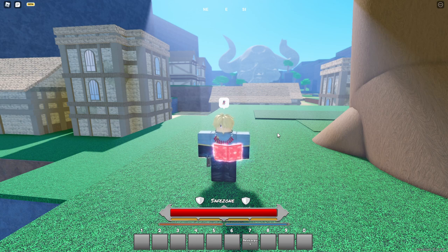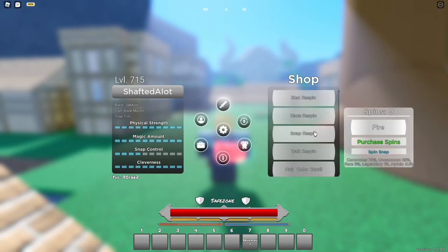They added three new different types of brooms. One of them you can buy, one drops from Bone Tyrant, and the other is for anti-magic users. If you didn't know, Asta in the anime rides his sword, so that's the broom ride for anti-magic users. Not only that, they added three new moves for anti-magic and also reworked the transformation skill for anti-magic.